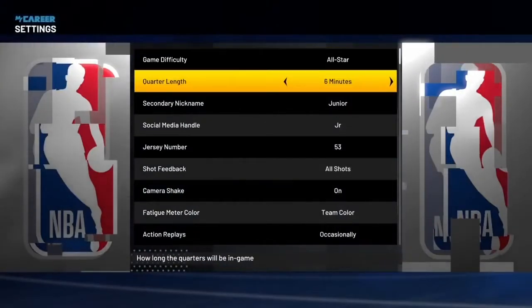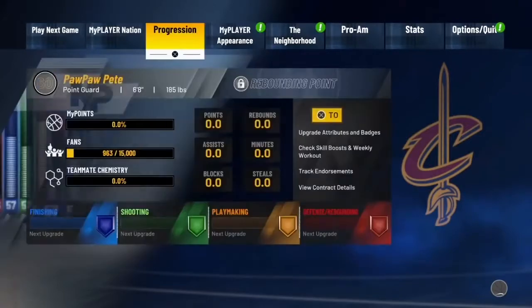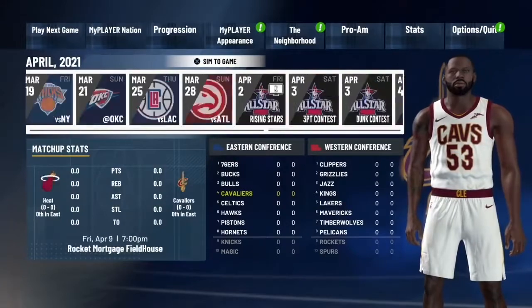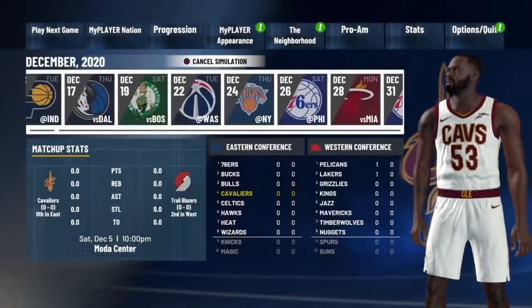Once you select the Cavs, choose between Archie or Harper — I'd go with Harper so you can get more endorsements fast. Go to your options, then settings, and put the quarter length to All-Star — go ahead and put it to 12 minutes. I'll explain why in a minute. Then go to Play Next Game — you don't want to play any of these games.